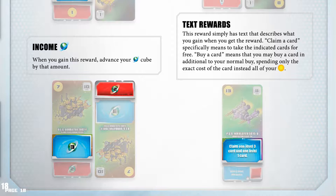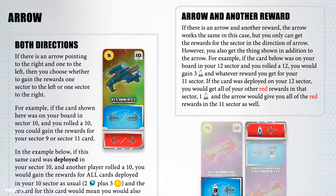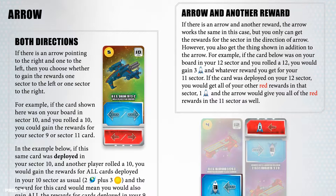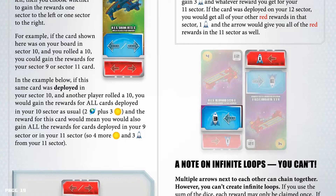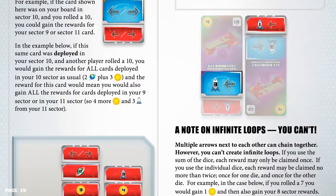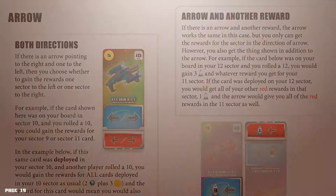Arrow — both directions: if there's an arrow pointing to the right and one to the left, then you choose whether to gain the rewards on one sector to the left or one sector to the right. For example, if the card shown was on your board in sector 10 and you rolled a 10, you could gain the rewards for your sector 9 or sector 11 card. In the example below, if this same card was deployed in your sector 10 and another player rolled a 10, you would gain the rewards for all cards deployed in your sector 10 as usual — 2 income plus 3 credits — and the reward for this card would mean you also get all the rewards for the cards deployed in your 9th or 11th sector, so 4 more credits and 3 victory points from your 11th sector.